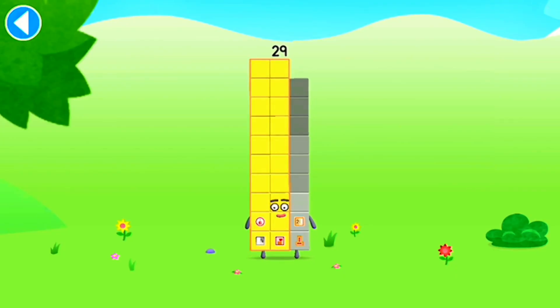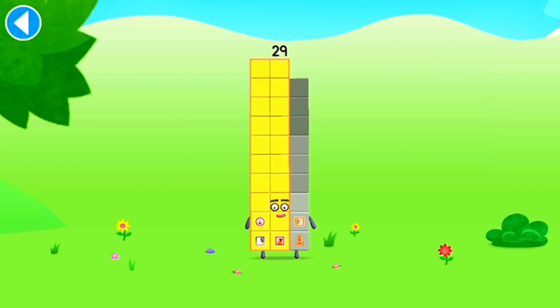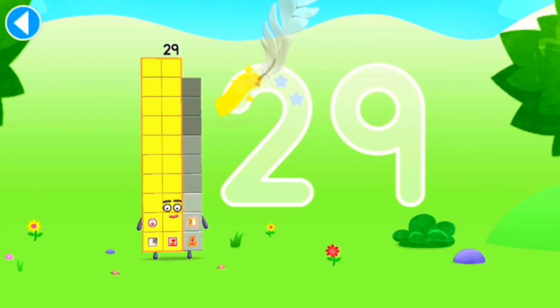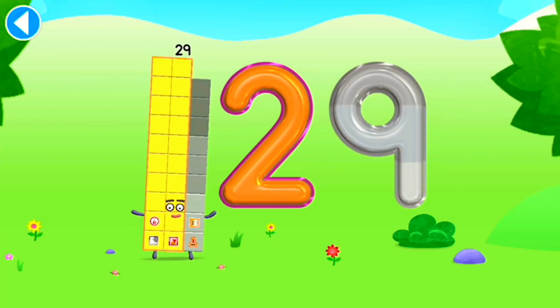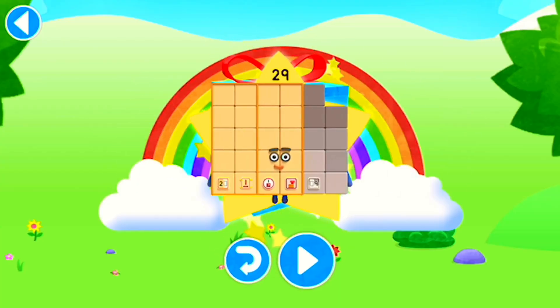This is number block 29. This number block is made up of 29 blocks. Try to keep your finger on the screen. Hooray! Well done! You've unlocked a sticker. Which sticker will you choose? Hooray! Well done! Play again to unlock another sticker.